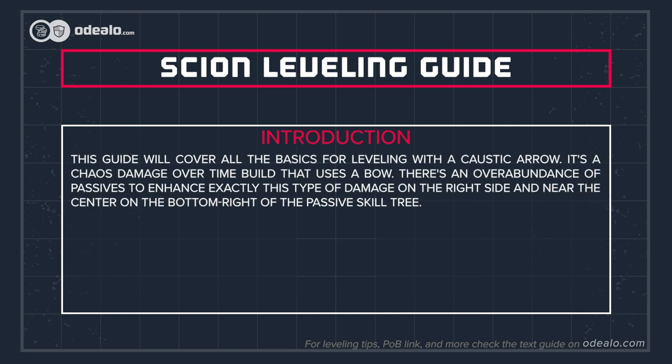This guide will cover all the basics for leveling with a Caustic Arrow. It's a Chaos Damage Over Time build that uses a bow. There's an overabundance of passives to enhance exactly this type of damage on the right side and near the center on the bottom right of the passive skill tree.